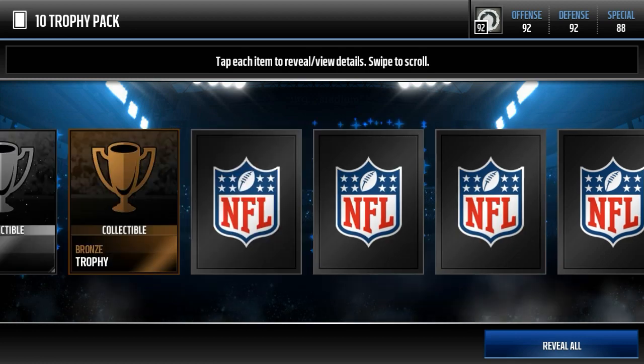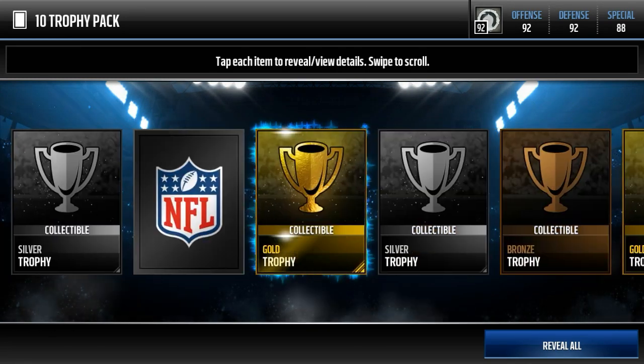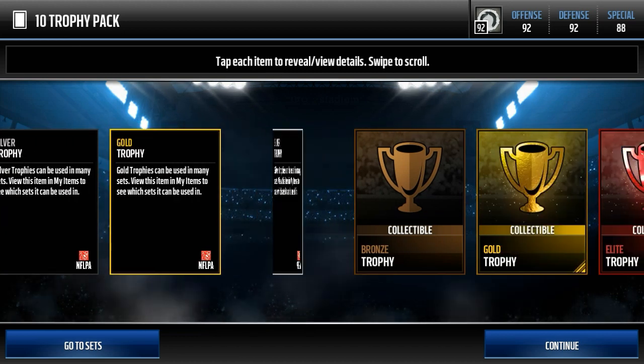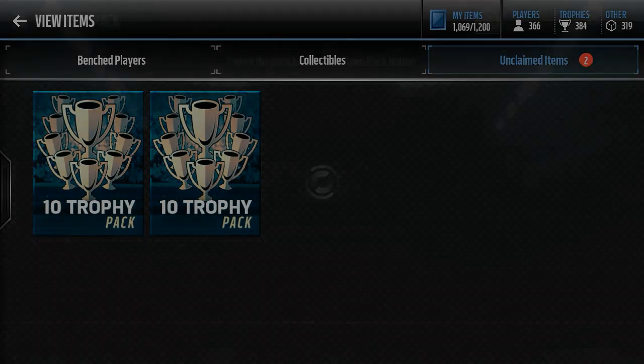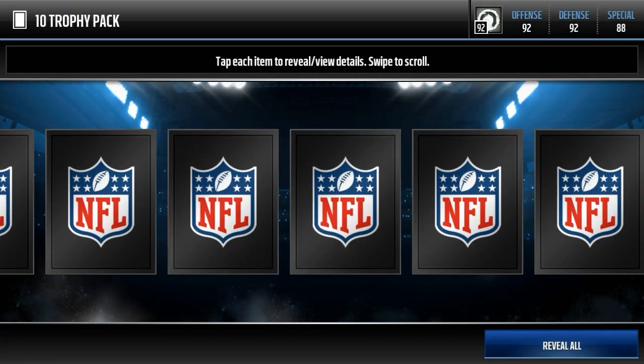If you get an elite trophy, everything else is automatic profit. We start with a gold, silvers, silvers — no elites. That's 8,000, 9,000, 10,000, 11,000, 12,000, 13,000, 14,000 — so we actually lost about 9,000 on that pack. But we made more than 9,000 off the first one so it balances out. Then — two elites again! A gold and a silver, that's 76,000 from that pack.